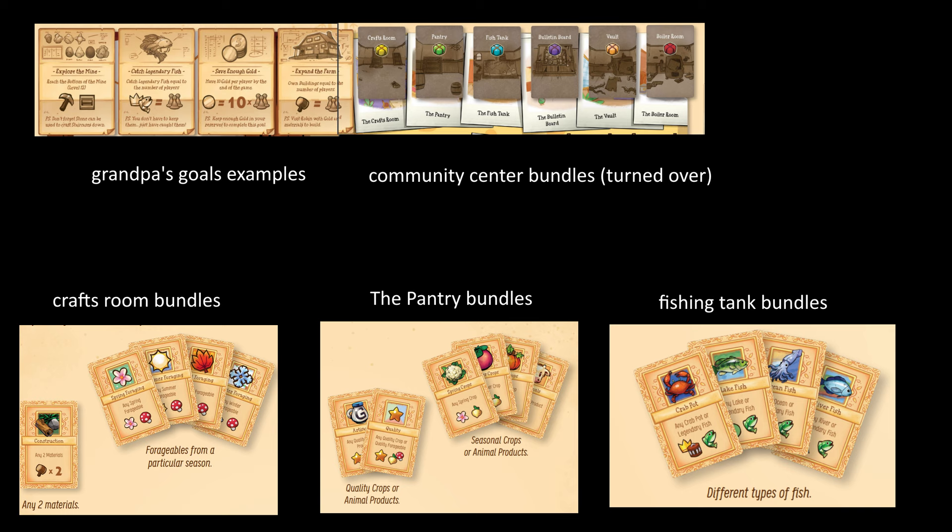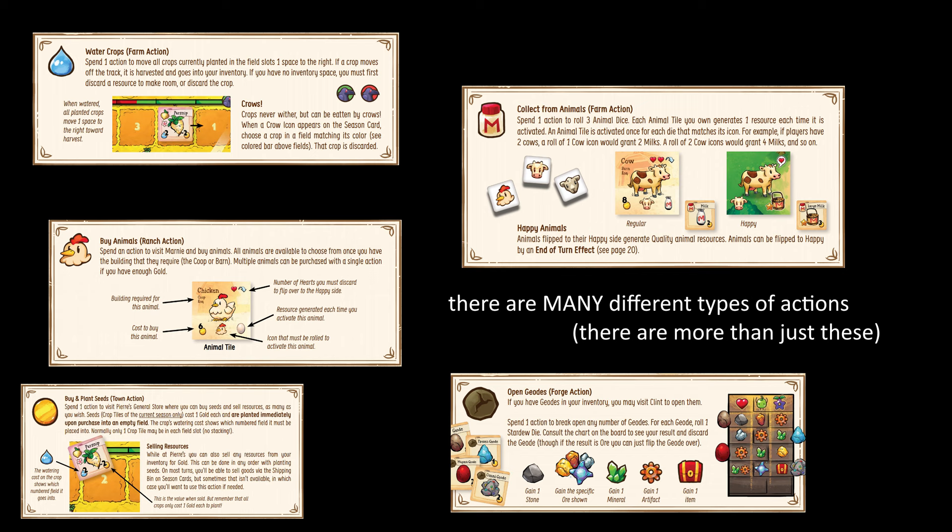To do this, players have one in-game year which consists of 20 rounds, five per season. During each round, every player gets a chance to take two actions.